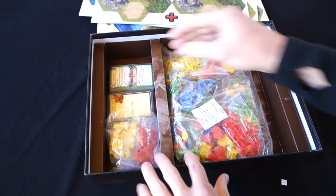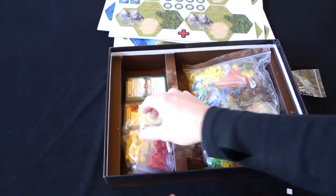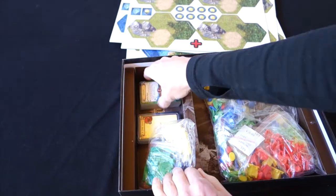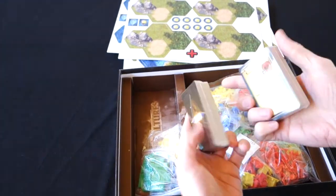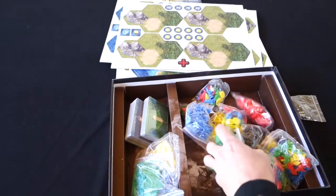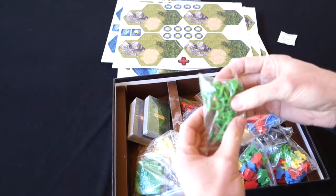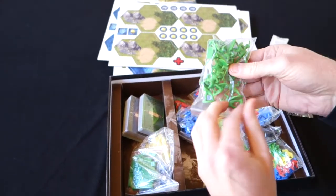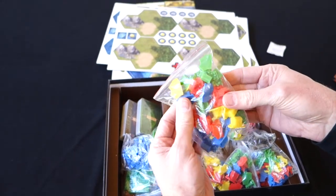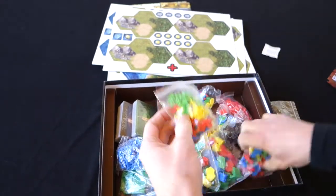Look at all this stuff — it's so exciting, there's so much plastic. We've got some dice, some small plastic cubes in various colours, two decks of cards — action and objective — and lots more plastic. Here we have various warriors; really nice troop figures with different colours. There's city pieces — these go together to make larger cities as you build your civilisation. More bits of the cities.